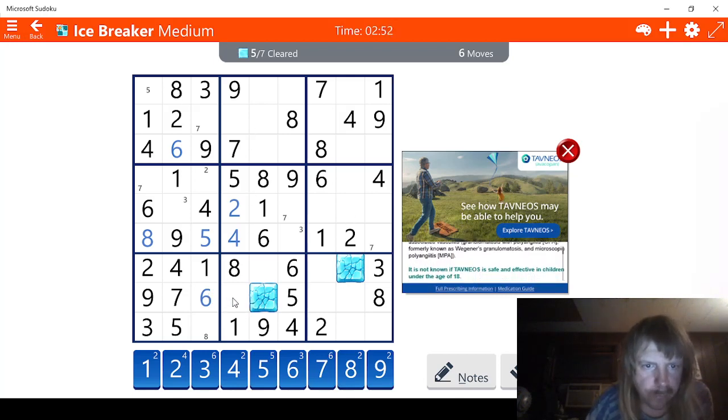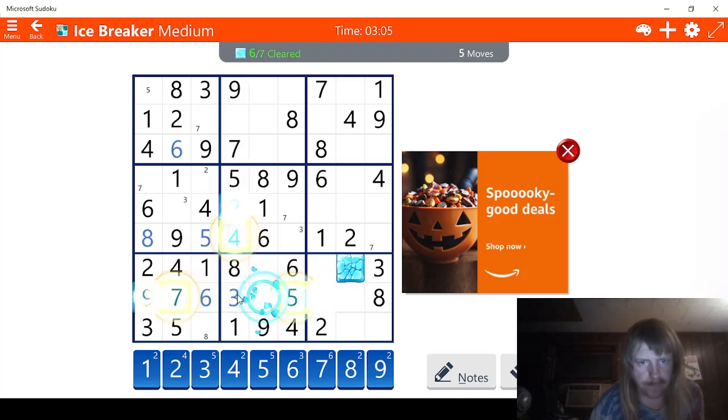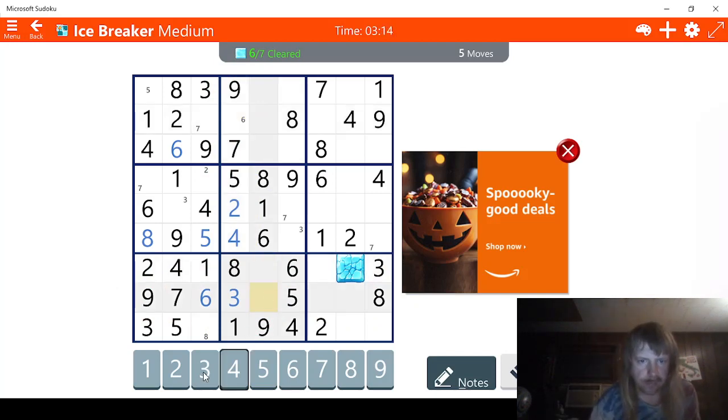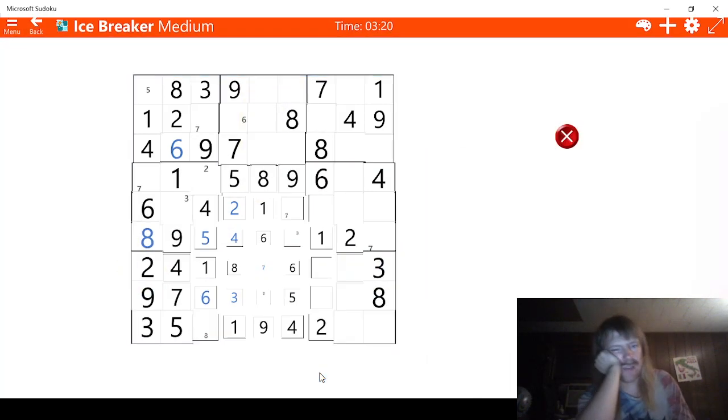It looks like we need a 3. That's not great news at all. 4, 5. We're also missing a 6. So this has to be a 3 right here. And that means this has to be a 6. We'll mark it. And we can probably solve this. A 2 means this has to be a 2 right here. 3, 4, 5, 6, 7. There, so that's done.